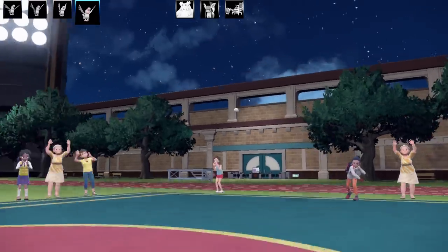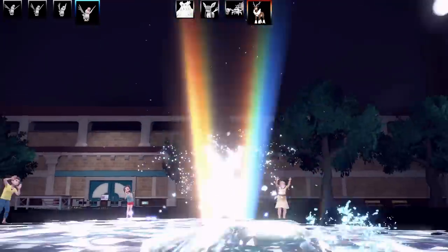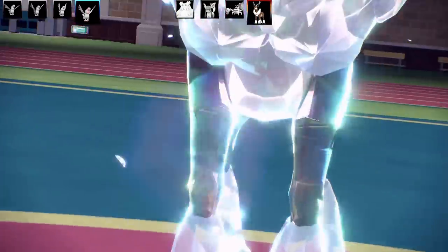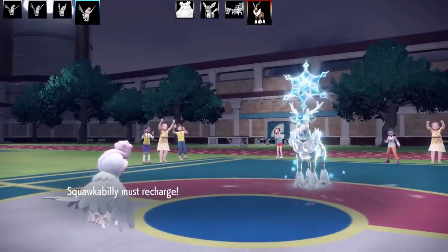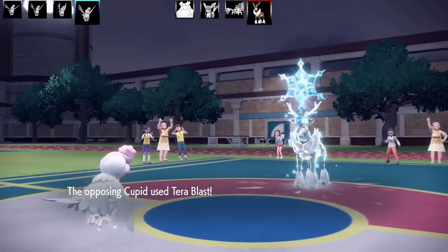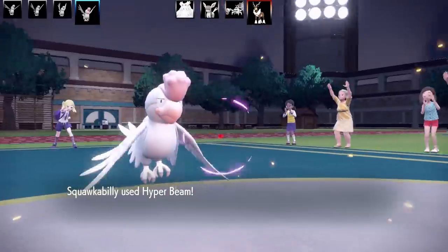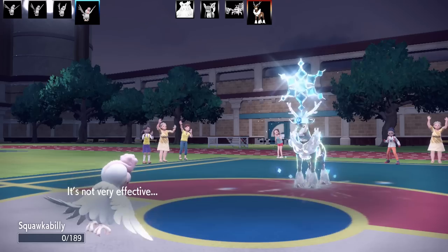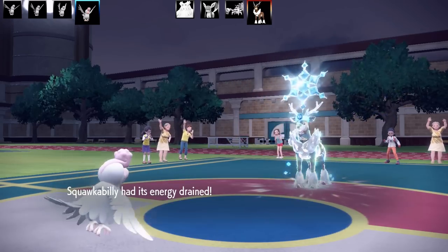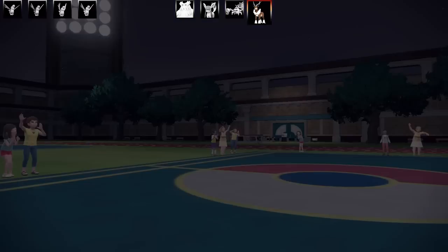One more Pokemon left — it's the winter Sawsbuck. I'm terrified. It goes for a Tera Ice move and somehow I survive on 69 HP. I try a Hyper Beam but it does nothing — Sawsbuck is running Assault Vest apparently. It finishes me off with a disrespectful Horn Leech. That's the end of battle two against a full mono ice team — not the greatest matchup for little parrots, but I held my own.